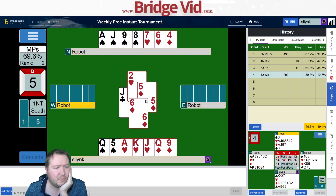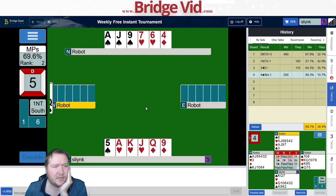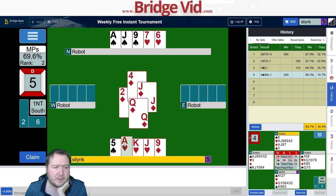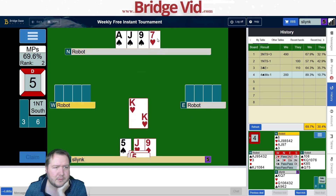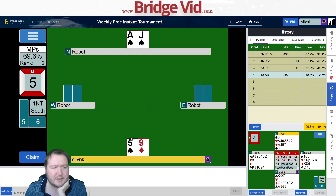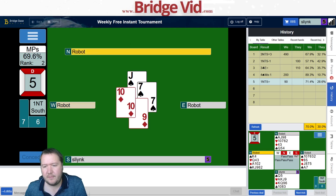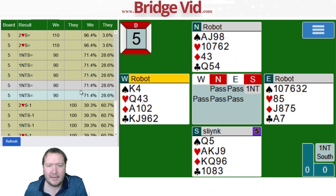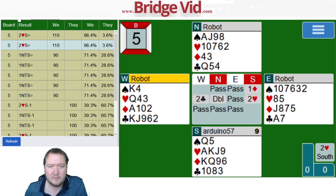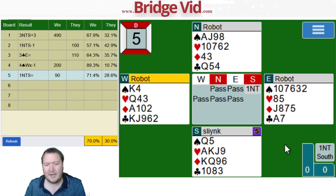They didn't cover the queen — I was thinking maybe I should go up. I'll just unblock my queen of spades and give them a chance to still finesse spades if I want to. Okay, all offside. I haven't seen the ten of diamonds, so we'll play a spade — and that was onside. 71 percent.